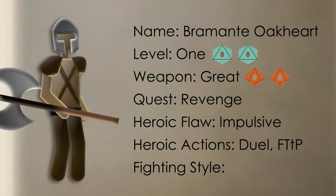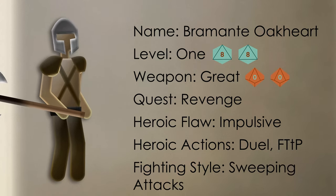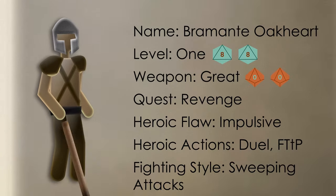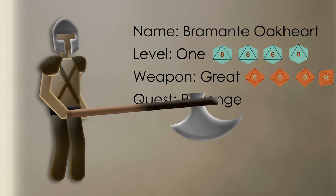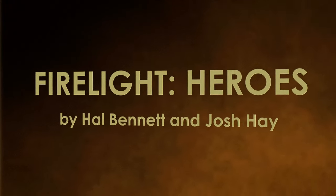Hopefully towards the count. Lastly, his fighting style. Bramante uses a big old axe, so we'll choose Sweeping Attacks. He can put his mighty strength into swinging the axe further around him, doubling any of his dice that roll a six or higher, but with the trade-off of having to discard twos as well as ones for that round.